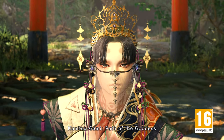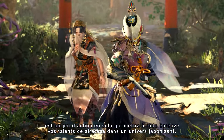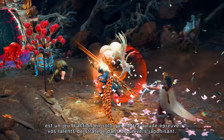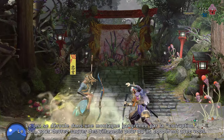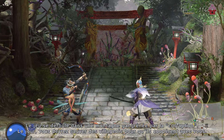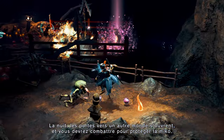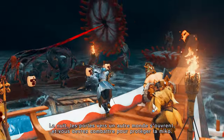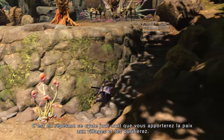Kunitsugami: Path of the Goddess is a single-player action game that will test your strategy skills in a Japanese-inspired setting. The game is set on a mountain covered by defilement. During the day, rescue villagers to work with you. At night, the gates to another world open and you'll fight to protect the maiden. Repeat this day-night cycle to bring peace to the villages and purify them.